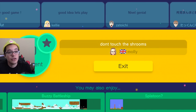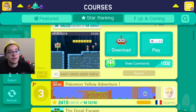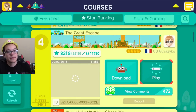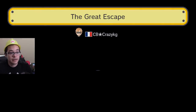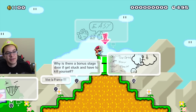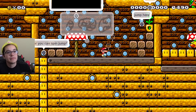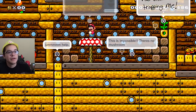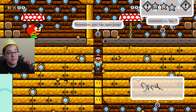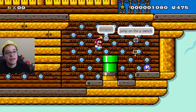Let's play — 'Nivel Genial,' that means good level or genius level in Spanish. I wonder if I get rewards. I don't even know what the 100 Mario Challenge is — I guess we'll do that at some point. Let's do this Mario World one — I don't like Mario World. I don't like Elgato because it keeps me paranoid. 'CB' — are you in some sort of clan? Why is there a bonus stage door if you get stuck and have to kill yourself? Interesting. Someone in the comments says to carry the p-switch to the Magikoopa guy and use it — jump on the p-switch and use it to jump over the wall.